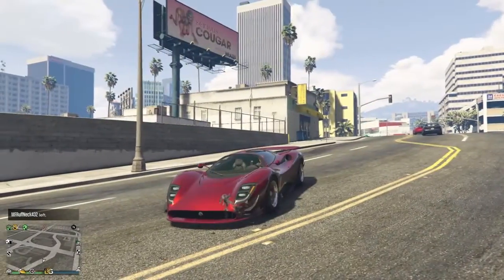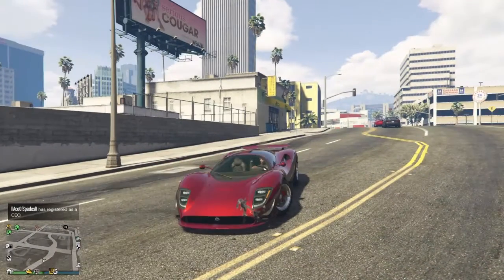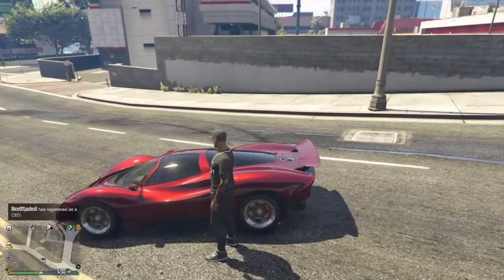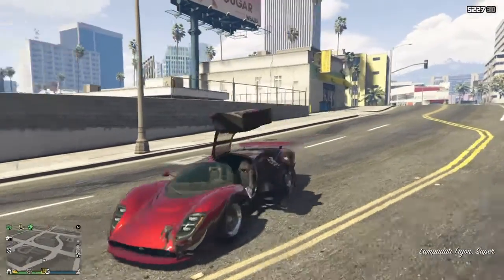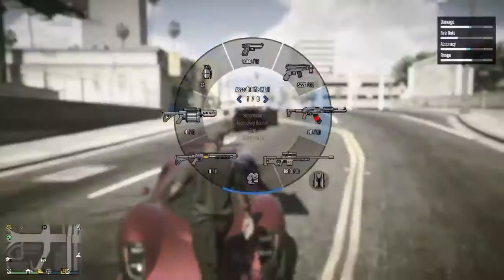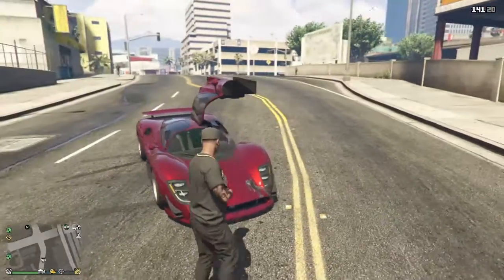Let's stop disrespecting the car — it looks really good. Actually, I like these rims; they look pretty good on here. I didn't even know — it has gull-wing doors! Oh my God, okay. That just makes it a 9 out of 10.